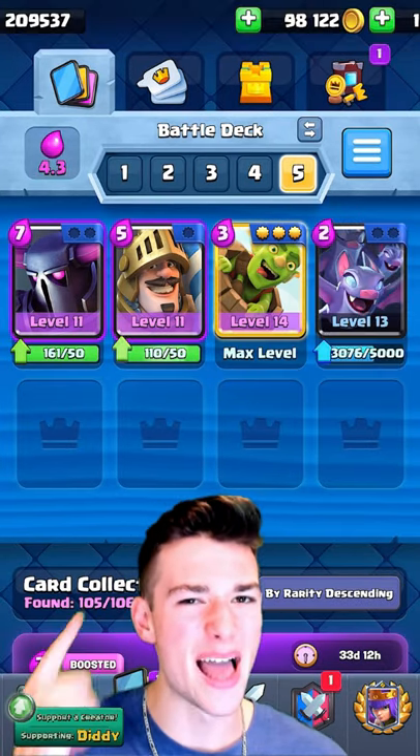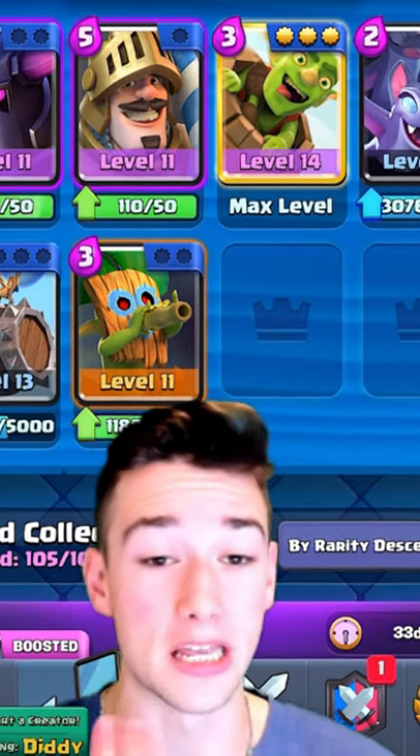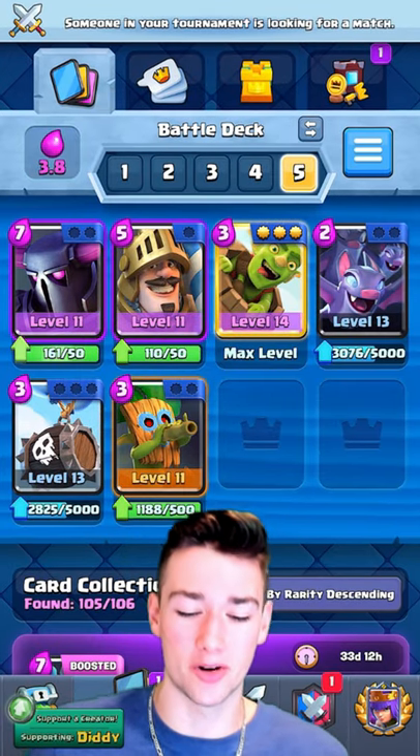Goblin Barrel, Bats, Skeleton Barrel, and Dark Goblin are all awesome spam cards that you can use to bait out Logs, bait out Zaps, bait those small spells, and then absolutely crush on offense and apply constant pressure. The opponents are not going to know what to do.